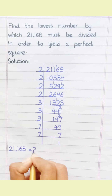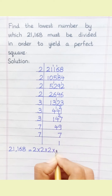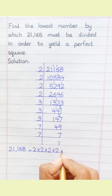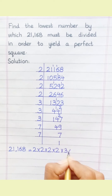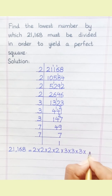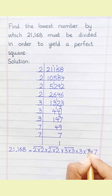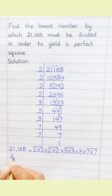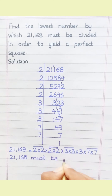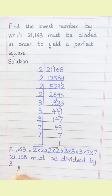21,168 equals 2 × 2 × 2 × 2 × 3 × 3 × 3 × 7 × 7. That is 2⁴ × 3³ × 7². Since 3 appears an odd number of times (three times), 21,168 must be divided by 3 to yield a perfect square.